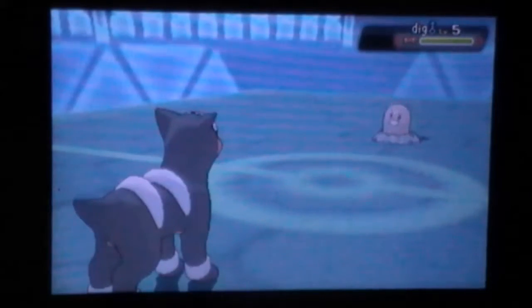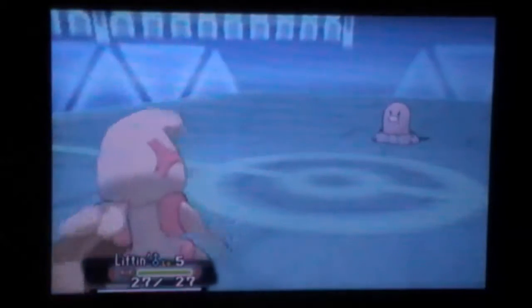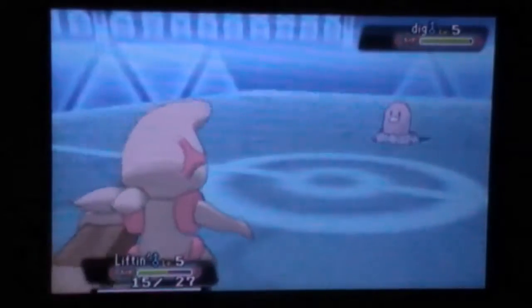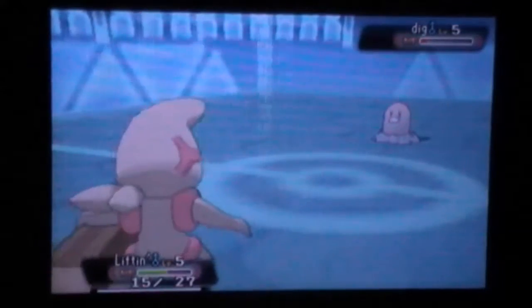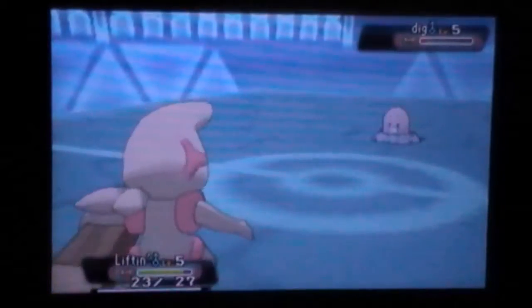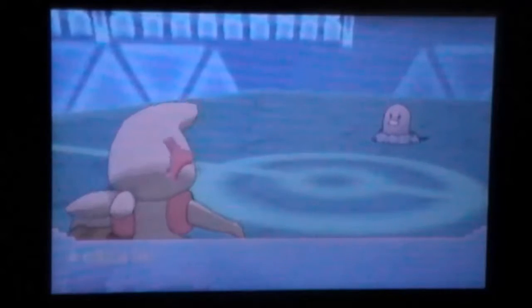Now my opponent goes into the Drilbur as I switch out, predicting his switch into the Drilbur — which was a pretty decent play on my part, because it was pretty obvious he would switch there. Most Drilbur run the Sash, so right here I went for the Drain Punch. It actually doesn't kill the Drilbur, which was pretty surprising, because Drilbur doesn't have any bulk — but this is an Eviolite Timburr, not a Life Orb.